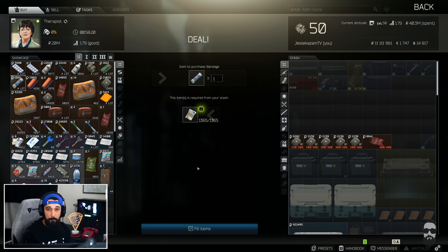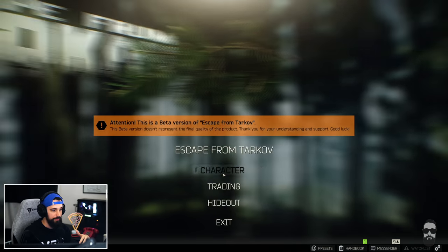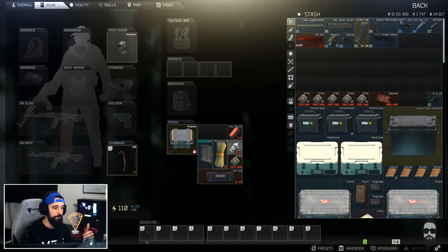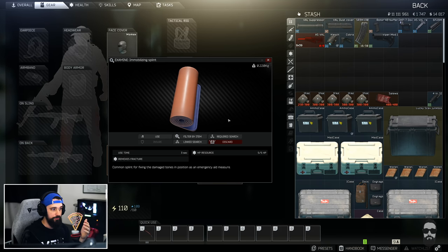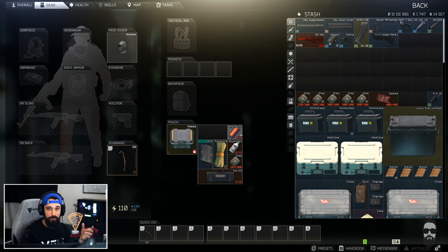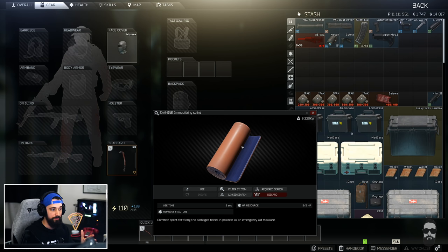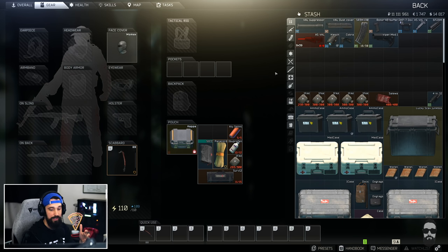Another way to save money is to keep meds in your gamma container rather than binding them. An ibuprofen gives 12 uses as a painkiller — it's a higher upfront cost, but you're not risking losing it. The downside is you can't just press a keybind while running; you have to open your inventory. It's a trade-off worth considering. I'd also recommend bringing an aluminum splint — keep it in your alpha container — as it's really helpful if you fracture a leg from a fall.